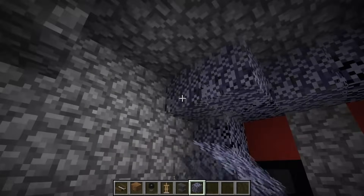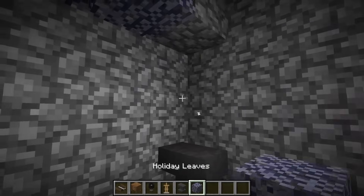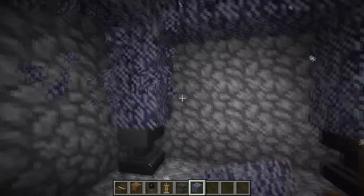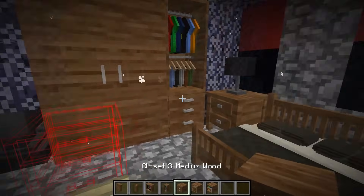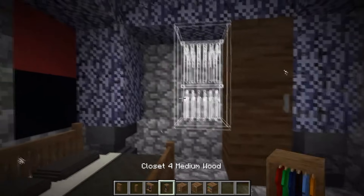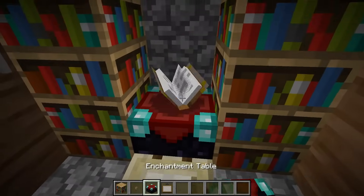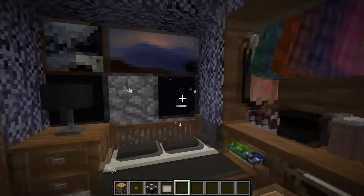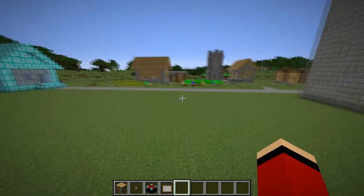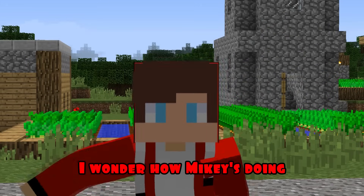I also decorate all the corners with foliage from above. I also put anvils in the back. I put cabinets on different sides, as well as shelves for clothes and shoes. I'm putting up bookshelves and an enchanted table. I'm hanging paintings. Great. My lunar moon house is ready. I wonder how Mikey's doing.